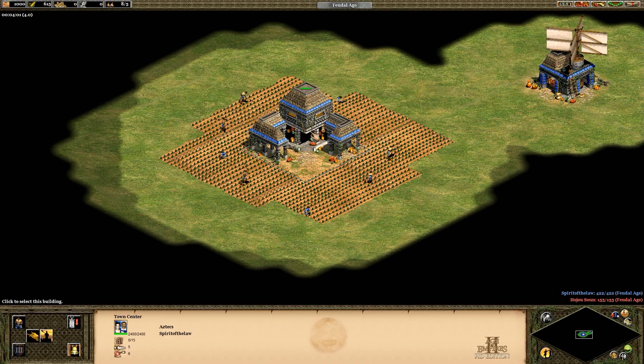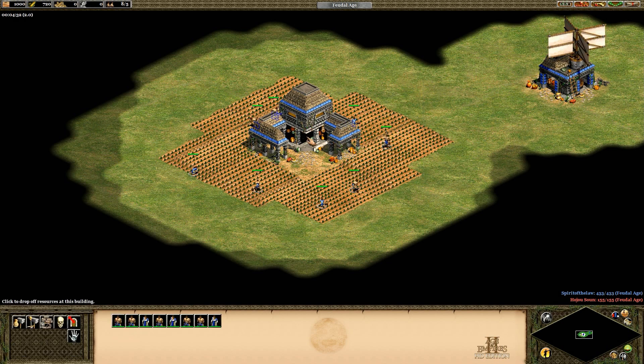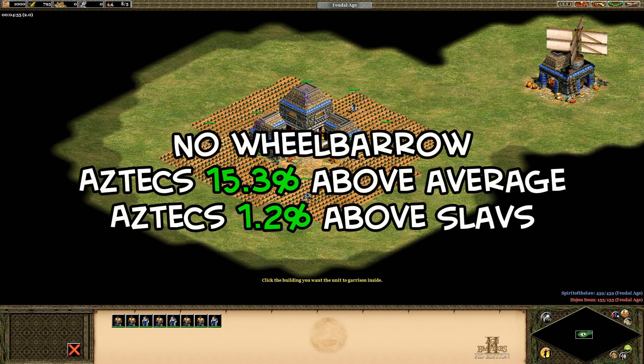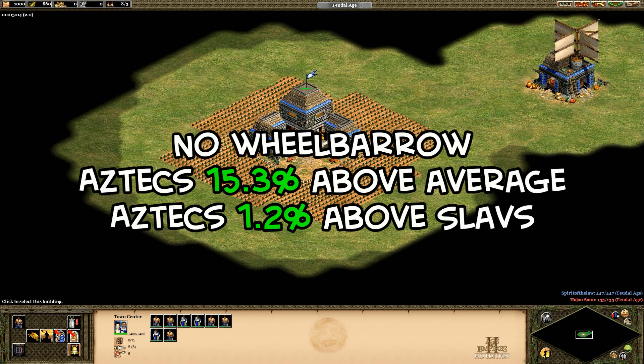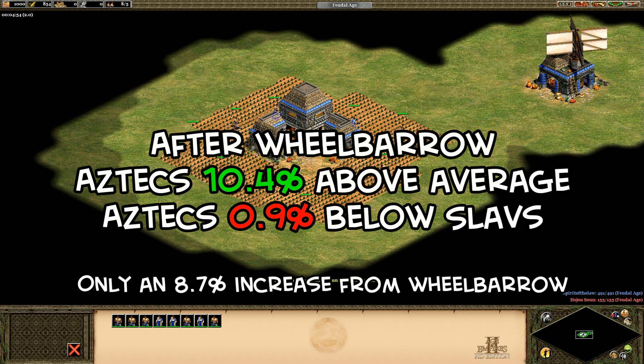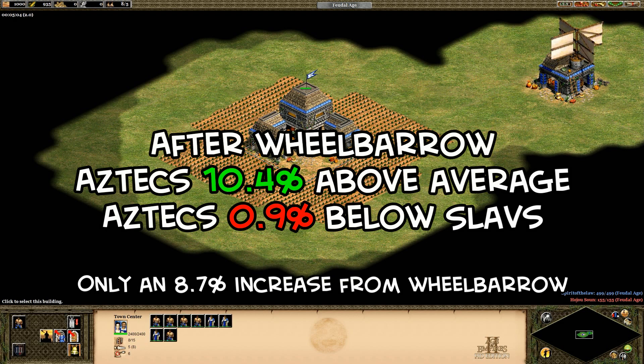Next we'll look at the Aztecs. Their plus 5 carry limit bonus has a greater effect than I expected, and they're about 15% faster at farming than the average civilization. That puts its effect size on par with the Slavs, or maybe even slightly better. After everyone has wheelbarrow though, the Aztecs are a tiny bit slower, since wheelbarrow doesn't seem to improve them as much as other civilizations, but they're still top tier farmers, which is good to know.